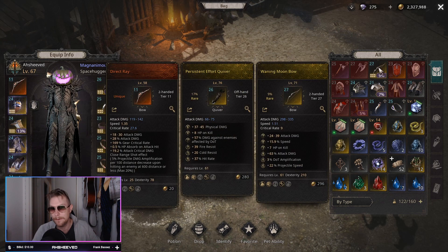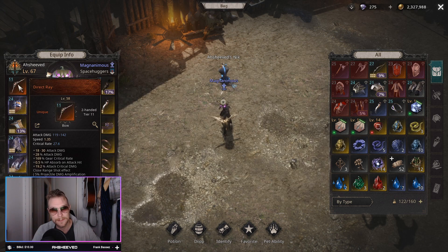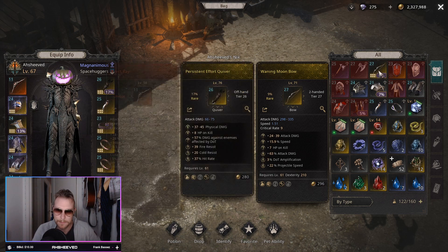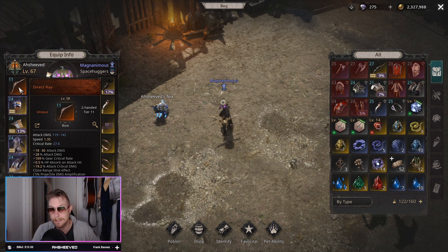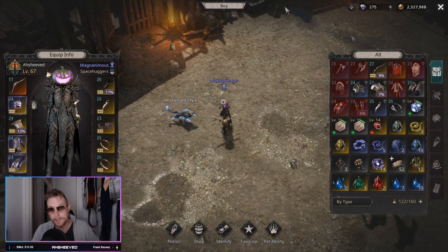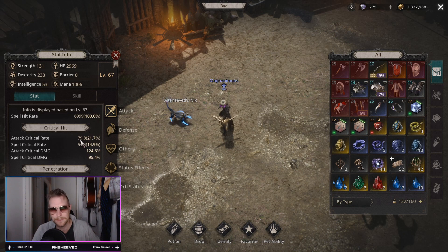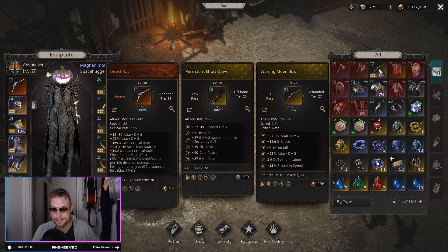The only reason my Waning Moon bow is not competing with this one is because of critical rate. This Direct Ray gives 27.6 crit, while mine gives only 9. If I had put crit instead of HP on it, the Waning Moon would have been a lot stronger, but then I wouldn't have life on kill. The Direct Ray has a little less DPS but gives half a percent HP absorb on each attack — that is really good. So all the currency I put into my bow — no need. You just need the Direct Ray and then craft or get gear with crit. I've got almost 80% crit with that bow.